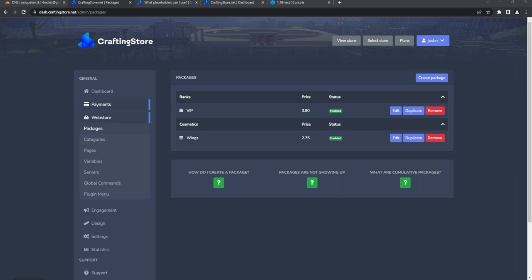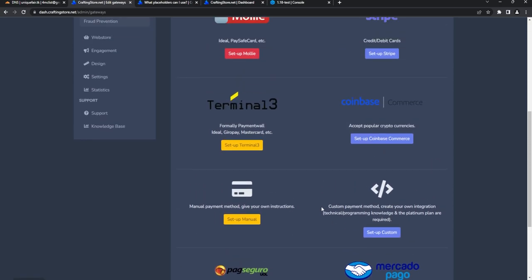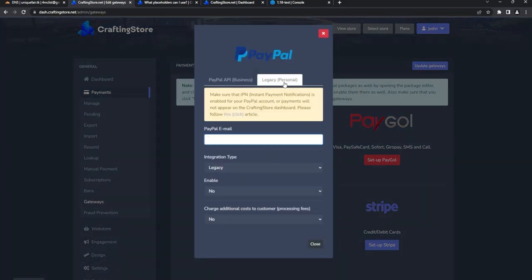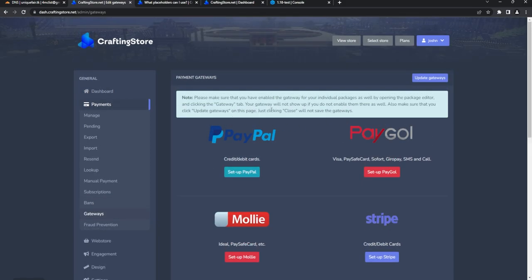Now let's look at Gateways — a very crucial part. Go to Payments and you'll see it supports many payment options. I highly recommend PayPal and Stripe, and there are options for different countries. For PayPal, follow the article to enable IPN, then enter your email — like jeff@business.com. Make sure it is set to Legacy, enabled, and configure processing fees as you prefer. Once configured, make sure your packages also have that gateway enabled.